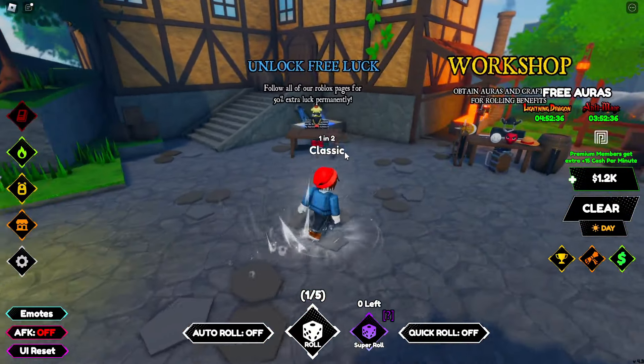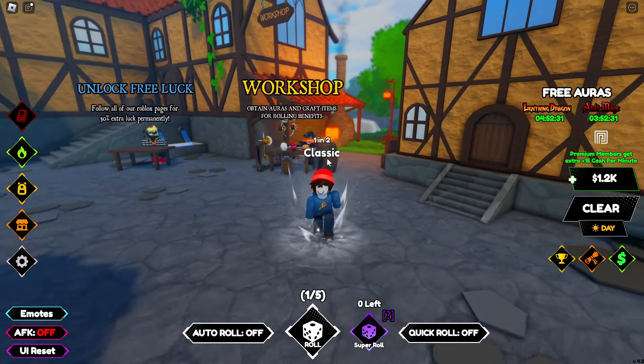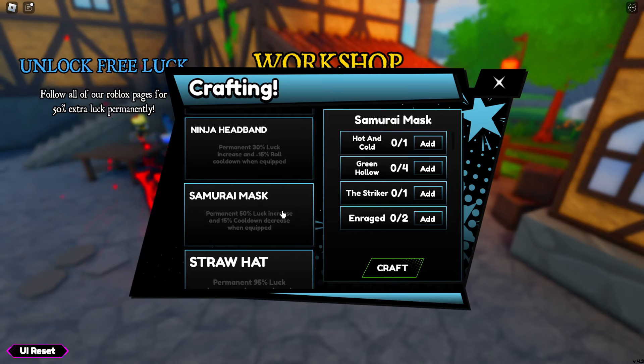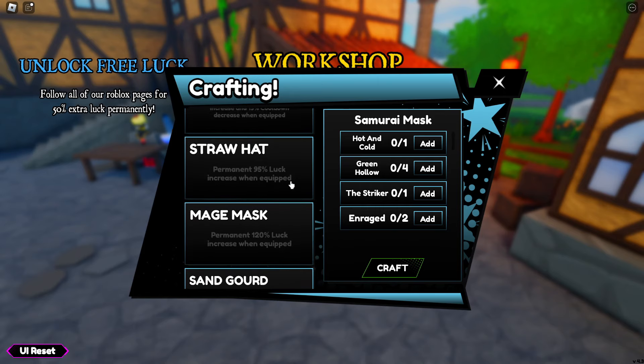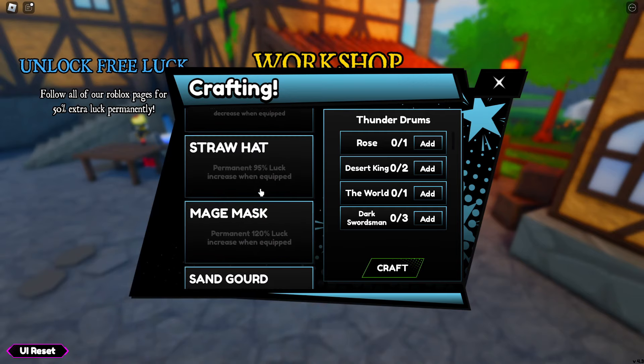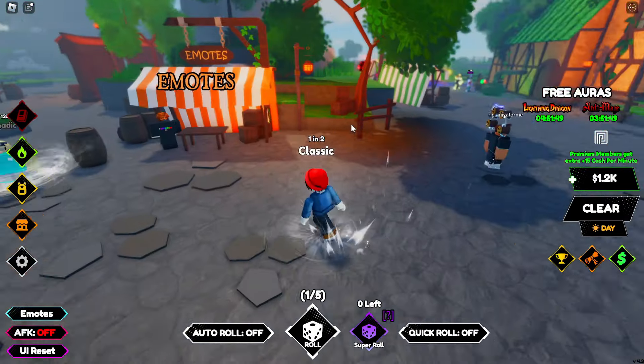There are a couple more NPCs to check out. One lets you unlock free luck for joining the group. The Workshop lets you craft auras and items — similar to how Sols RNG has gauntlets that increase luck — but anime-themed. Then there's Thunder Drums, which requires a set of auras and gives permanent 250% luck and 25% cooldown reduction. I'd love to get that, but it'll take time.